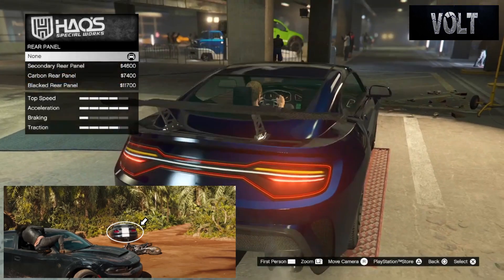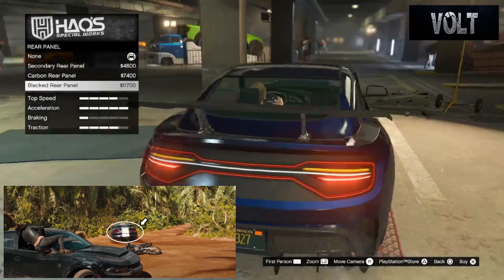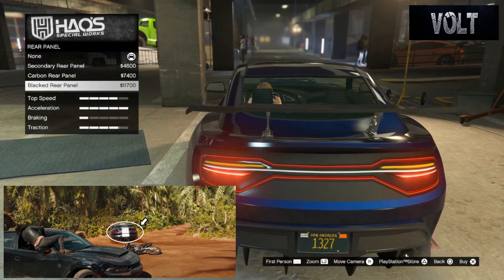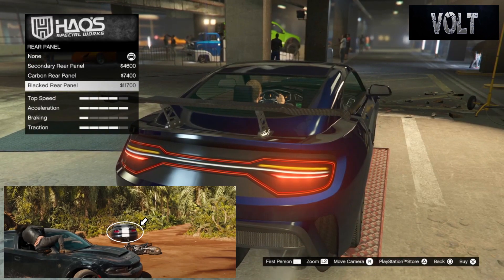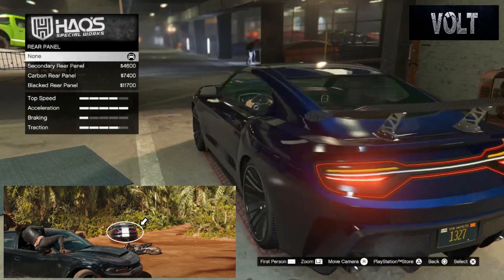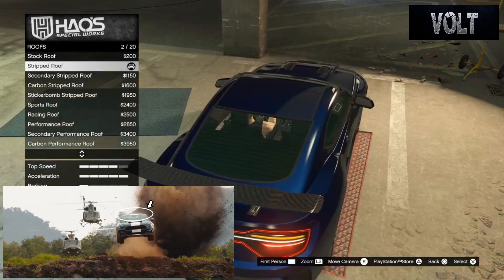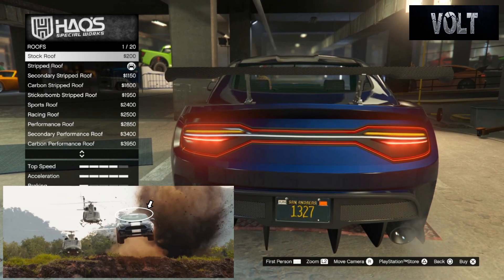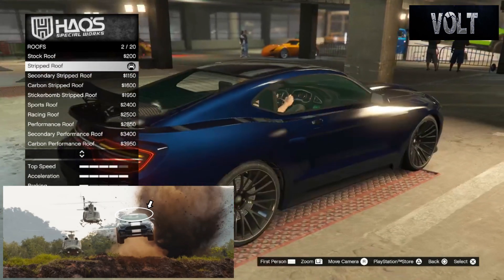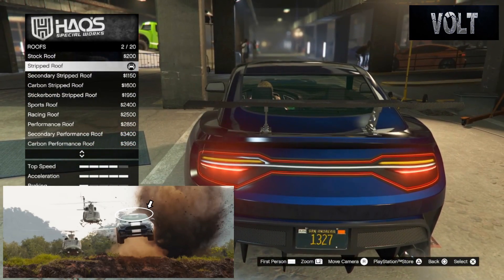After that, move on to the rear panel — I went with none. I didn't see any change on it. For most of the movie we don't see the back end of this car, so I would think it would just be the stock color. Then move on to the roof — I went with the stripped roof. The main stock roof keeps it nice, smooth, and symmetrical all the way across the top, which is pretty much what the car looked like. The stripped roof is my best option for this.